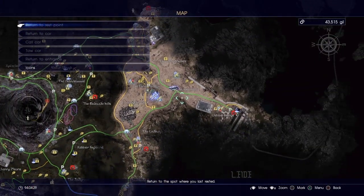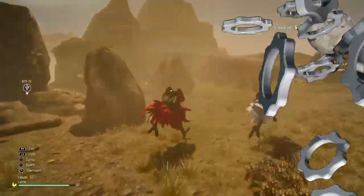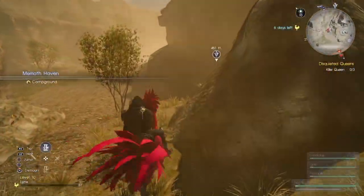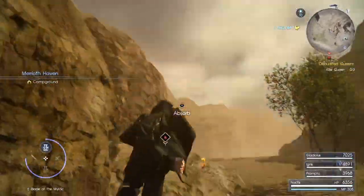Right here in the Three Valleys. You should probably pass it up — maybe you did, maybe you didn't. But I'm going to show you exactly where you can find this bad boy. So hop on the chocobo, or walk, whatever your choice, right here by the Meldacio Haven camp.